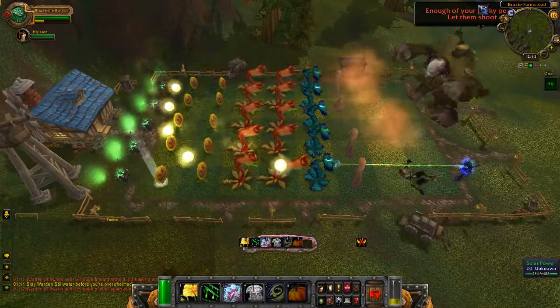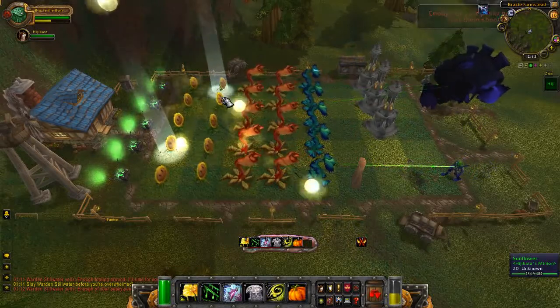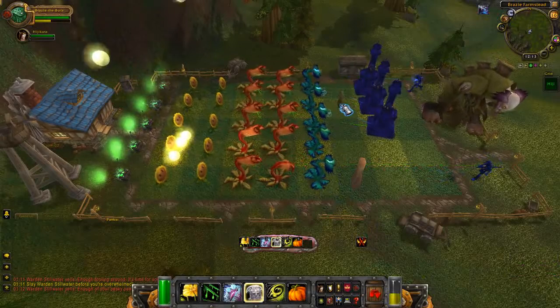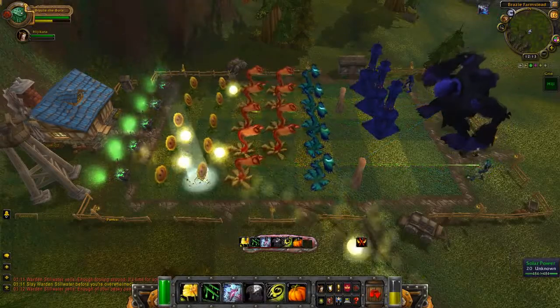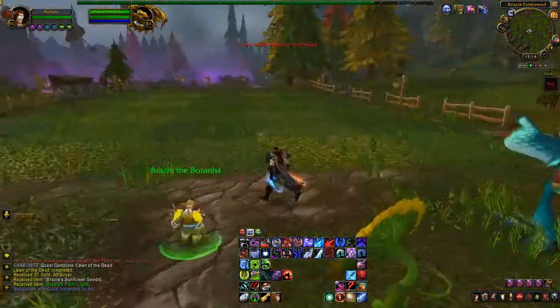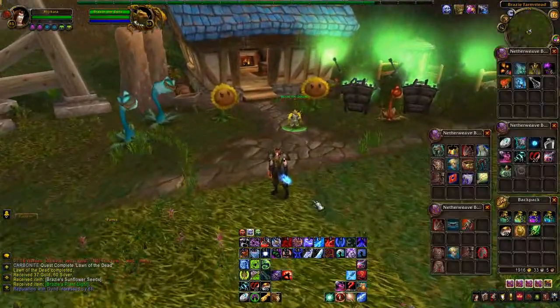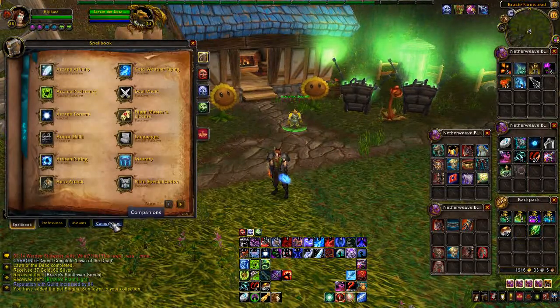It'll take a little time and you'll have to deal with the warden destroying your defenses and plants. But if you keep the main defense up through this build, you should be able to take out the warden pretty easily with your pumpkin bombs. When you finally defeat the warden, you'll get to choose between two low-level items and your pet.